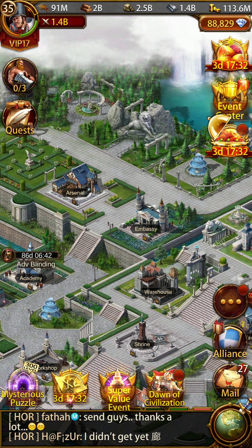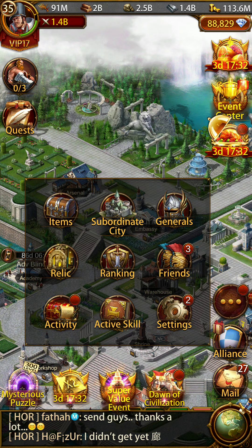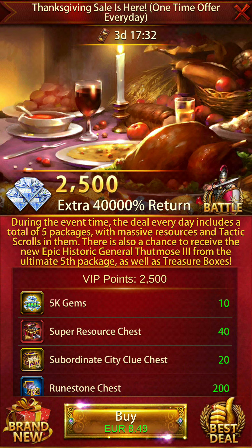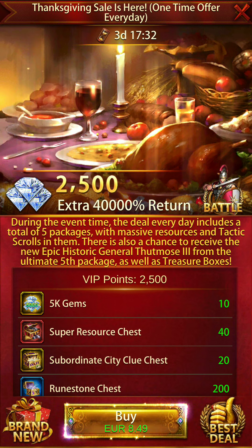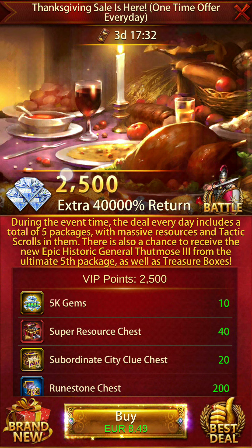Get your pen and paper ready, pause the video, then continue. Let's talk about the package purchases. These five double down coupons basically double whatever you purchase when it comes to your inventory. However, the basic gems will not be doubled. I'm not sure about the VIP points, but based on screenshots from other players, those are not doubled either.